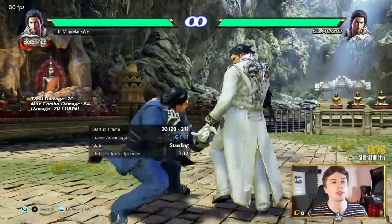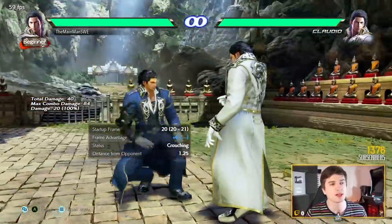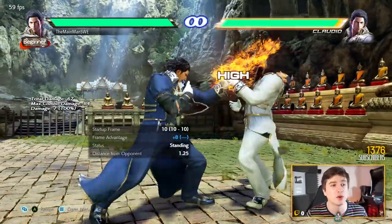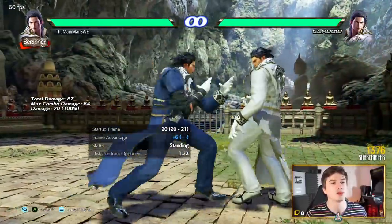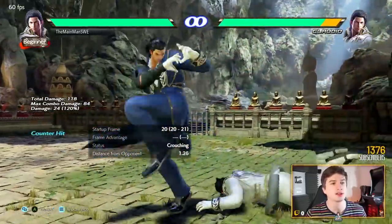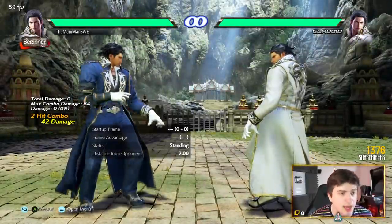For lows, we have sidestep 4. Again, it's from a sidestep, so it's a little bit clunky. Comes out at 20 frames, but plus 6 on normal hit, minus 12 on block. On counter hit it knocks down into 42 damage. Great damage.